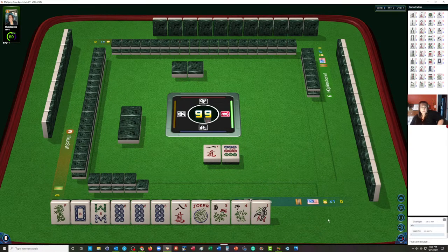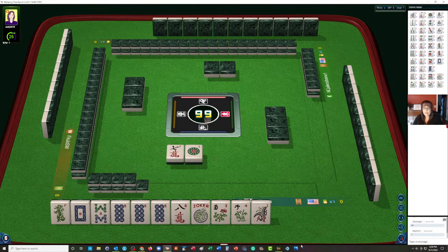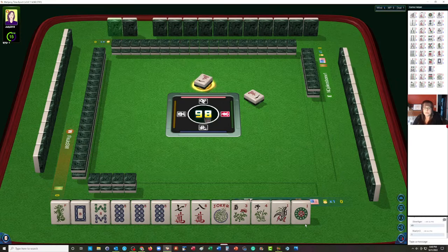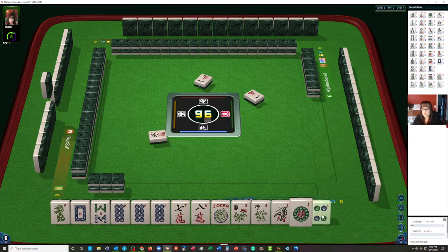We're looking for eights — maybe a red or green dragon. A green dragon would be nice. We got the seven back. We could maybe consider the second hand down under consecutive run, so I would keep it just for a little bit. You really don't have to pick a hand until you run out of discards. We're going to let the ones go.